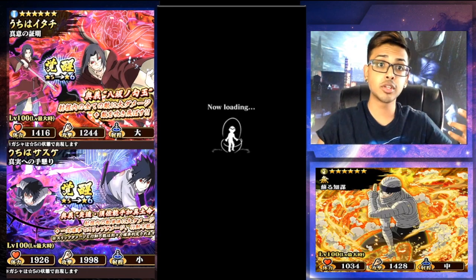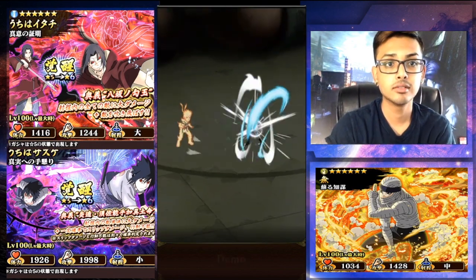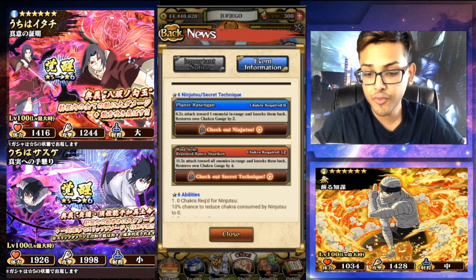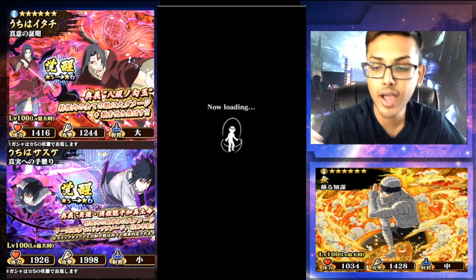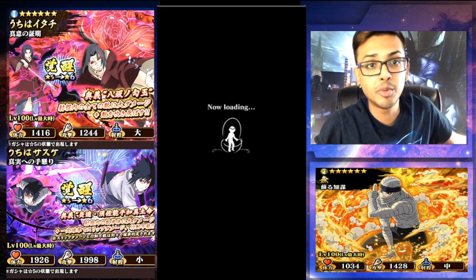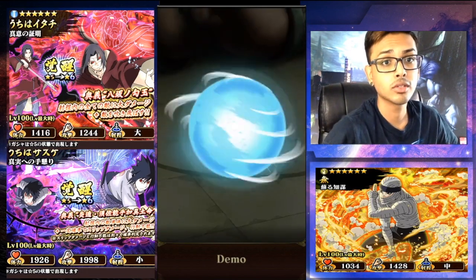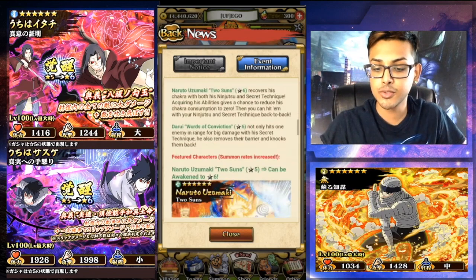Let's get through this loading screen. It's a rectangle — Planetary Rasengan. Basically it just rushes to you. It was a 6 chakra gauge. And then Wind Style Repeated Rasen Shuriken — 11.5 times attack toward all enemies in range, knocks them back, restores own chakra gauge by 4. Chakra requirement is 12. My phone is just blowing up right now. The update was late, people outside are making noise, I got a phone call — things are going completely wrong. If you guys can just smash that like button for everything that's going wrong. Naruto throws those two Rasengan Shurikens, looking pretty nice.